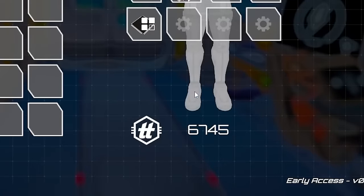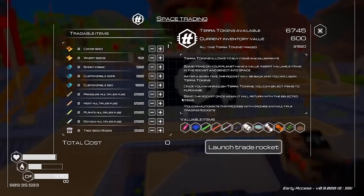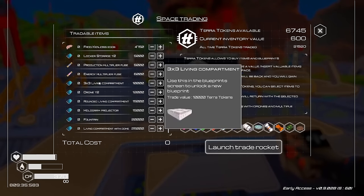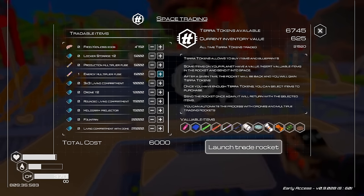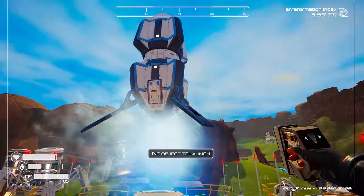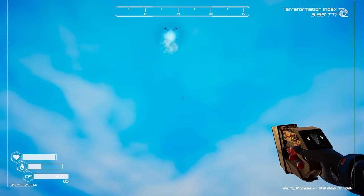Now we have 6,745 tokens. All we need to do now is purchase another energy multiplier fuse in here. Launch the trade rocket, go my friend - with still no sound.